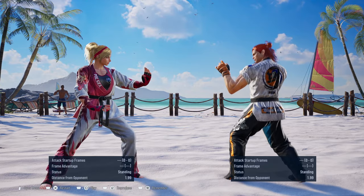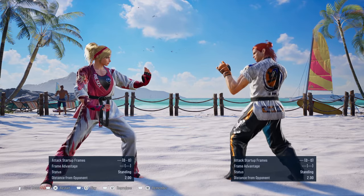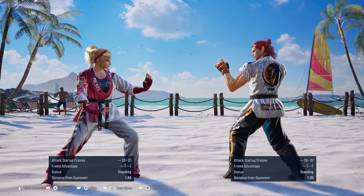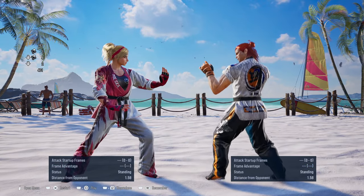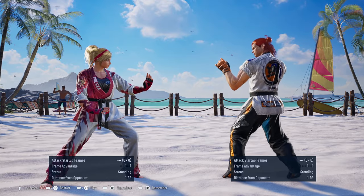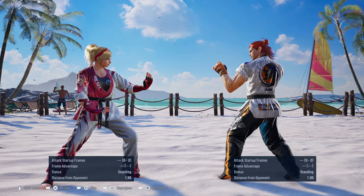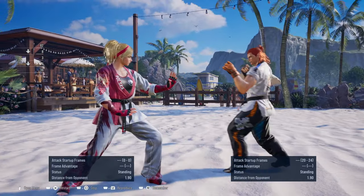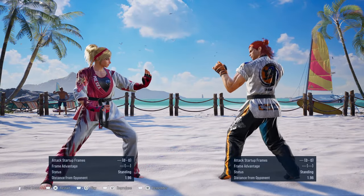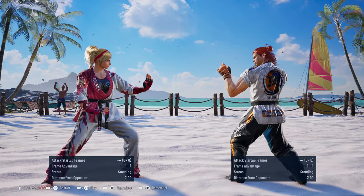Power crushes are only armored starting at the 9th frame, so be careful when using it against Hwoarang. If you have a high crush move — like Lidia's Down 2 or Yoshimitsu's Down Back 1-2 — you can use that if they go for a high. Make the proper read. However, if you have the skill to sidestep, you can sidestep the 4-4-3 to the right side or to the left — the left side gives you more room to get away. If you're not frame-perfect with sidesteps, just sidewalk it instead.